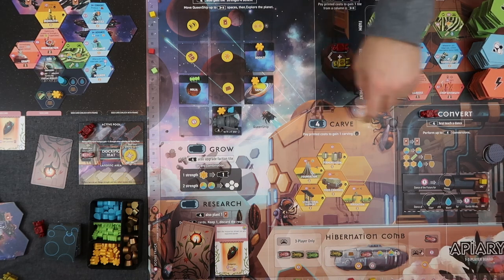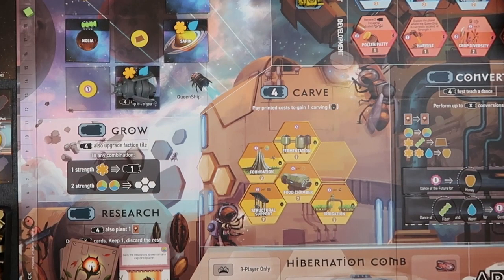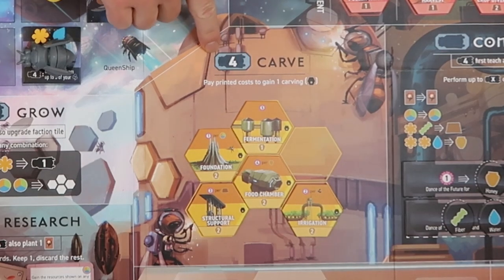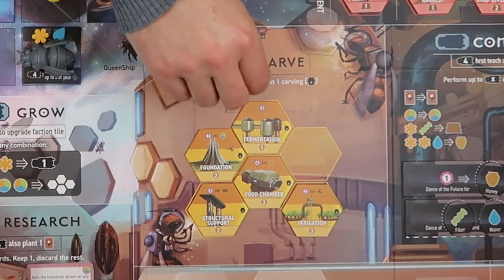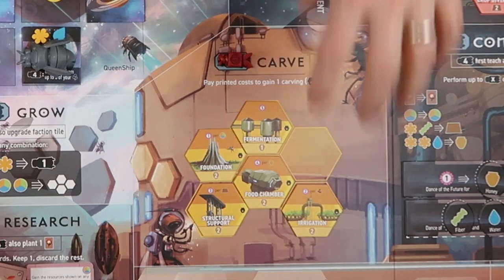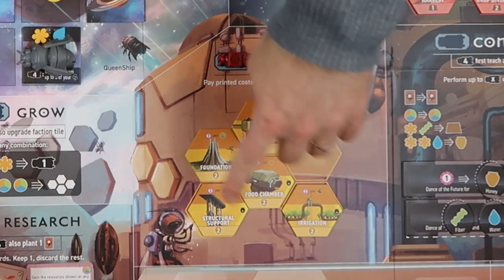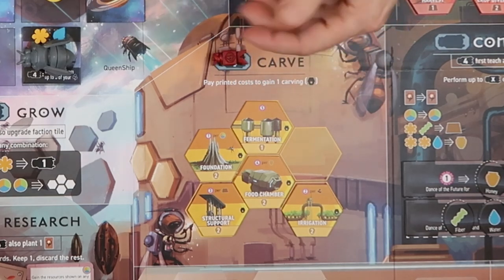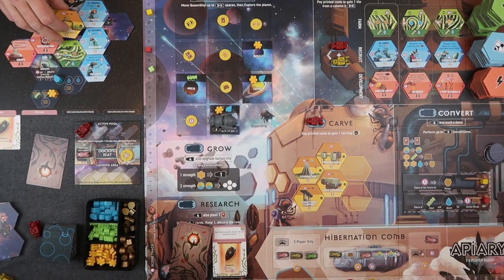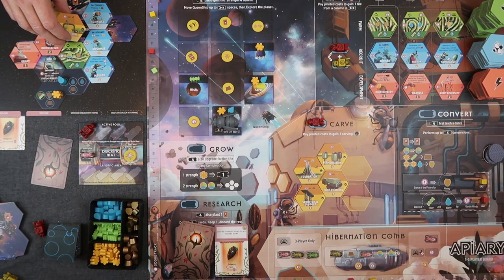The carve action can only be used with a strength-4 bee. You place it here and must have enough honey to buy a carving tile — they cost between one and three honeys. These tiles all have different end-game scoring abilities. You pay the resources, take your tile, and place it on a colored space in your hive. That ends your turn.